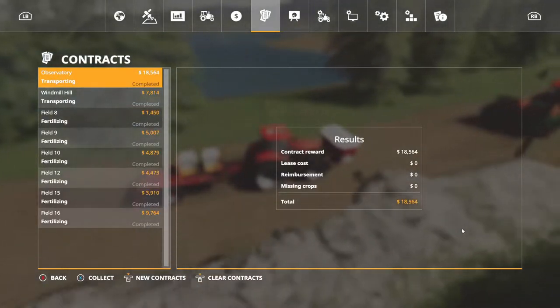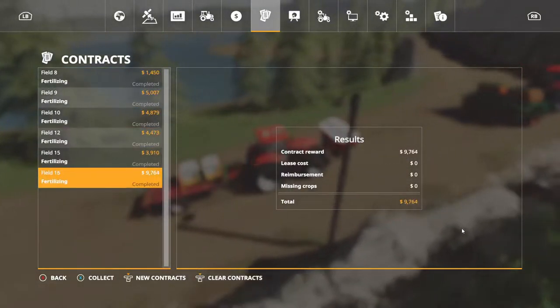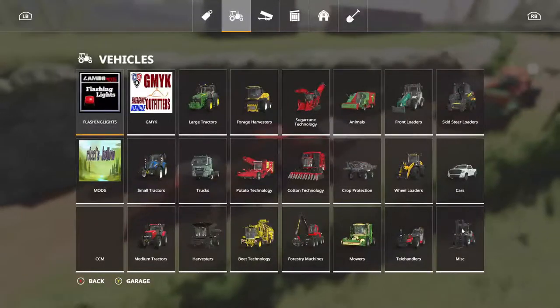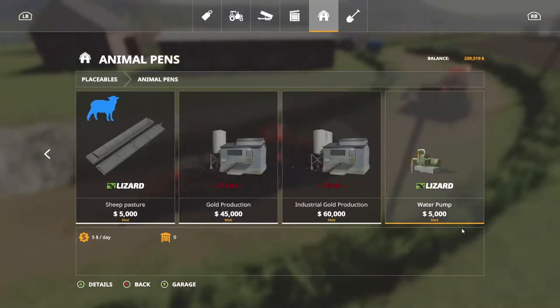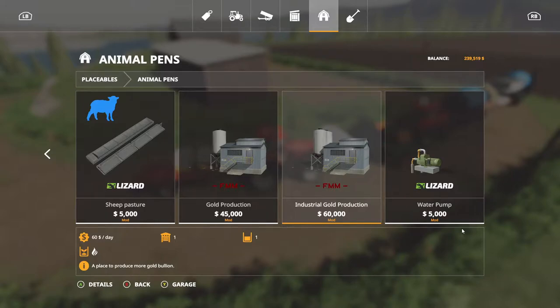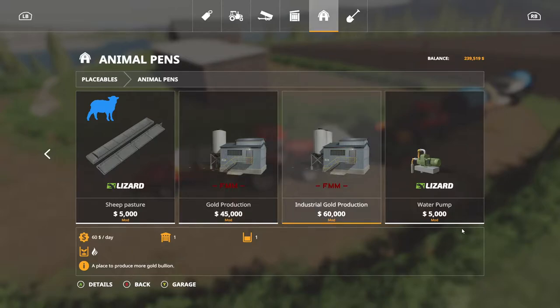We do have some contracts - transporting. And we got a bunch of fertilizer contracts that I did. Let's go ahead and do all of them, and that brings that money back up some. Now let's go in the store, over to animal pens. It's FMM - I guess that's the modder that did it. It's $60,000 for this one and $45,000 for this one - $45 a day, $60 a day. And you see, I went with the expensive one.